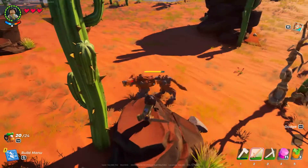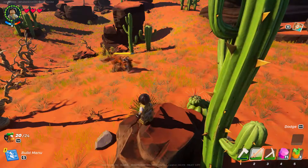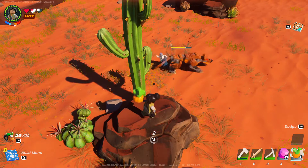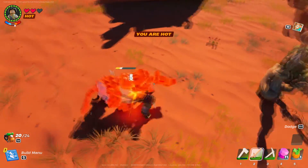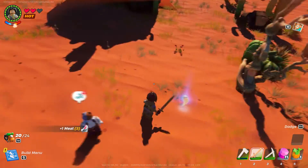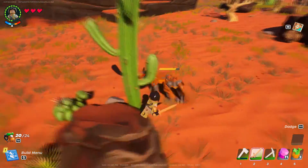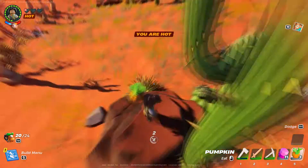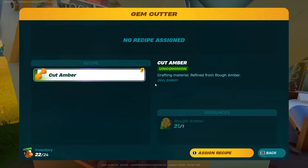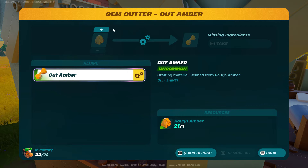For the sand claw, the easiest way is to bring one of your villagers. Talk to one of them and choose explore so they follow you around. Find a rock where the wolf can't reach you and wait for your villager to respawn. When the villager starts attacking the wolf, attack it at the same time — this allows you to take the wolf down really quickly. All wolves in the Drylands will drop sand claws.